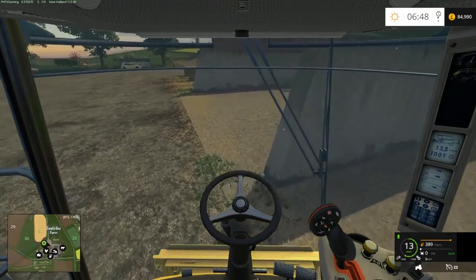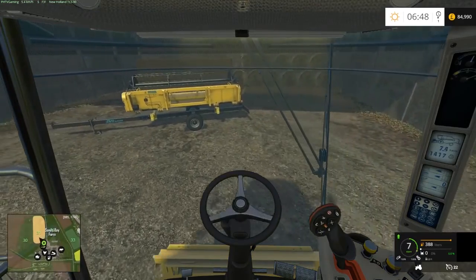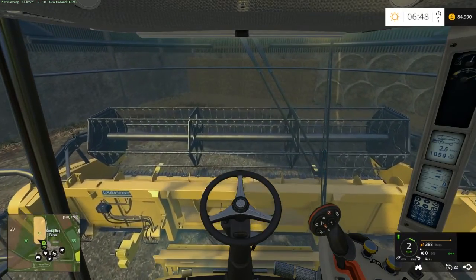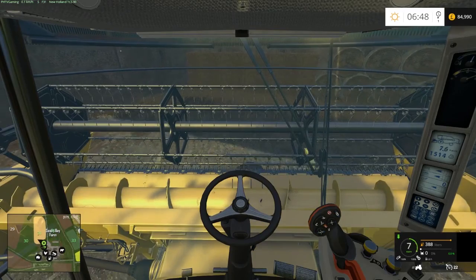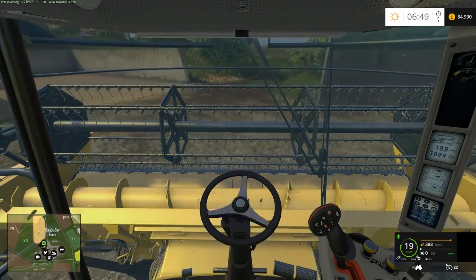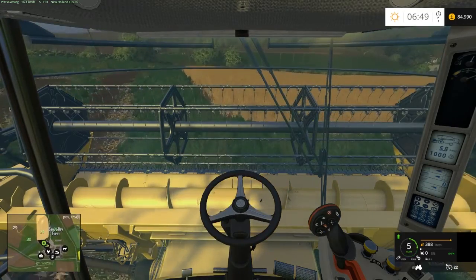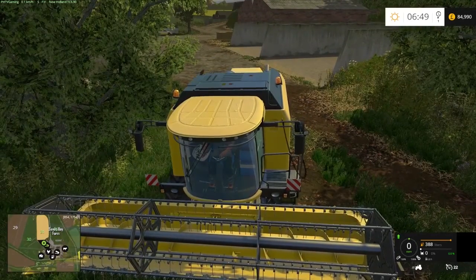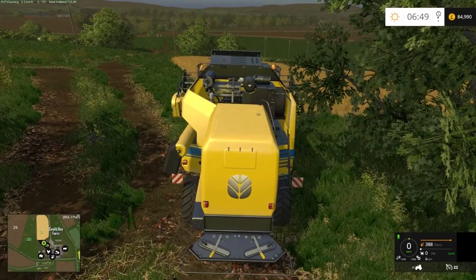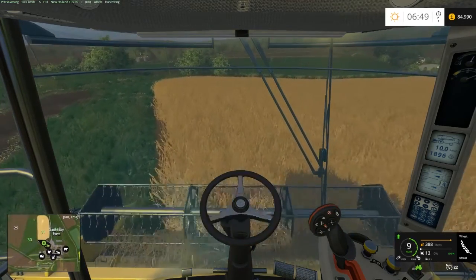Thankfully I have the no-damage mod. I was thinking about using a damage mod but then I'm like, no - I'm such a rookie on this. Alright, here we have the header. Let's move on this way and I'm going to harvest myself because that's the point, right? So let's unfold the harvester - that's the button - unfold it and then turn it on. Let's get moving.